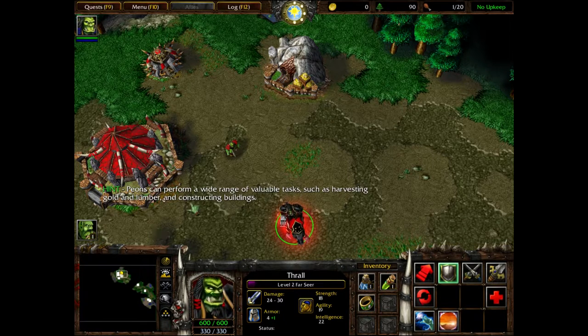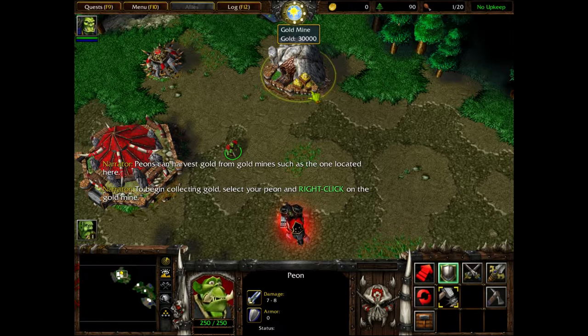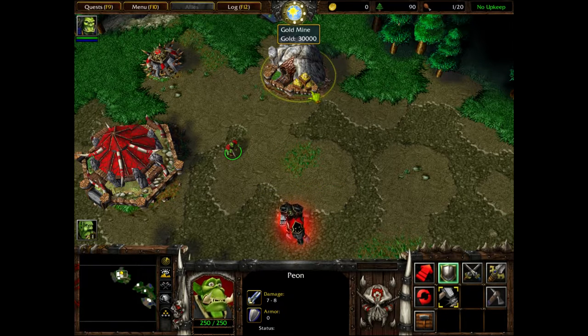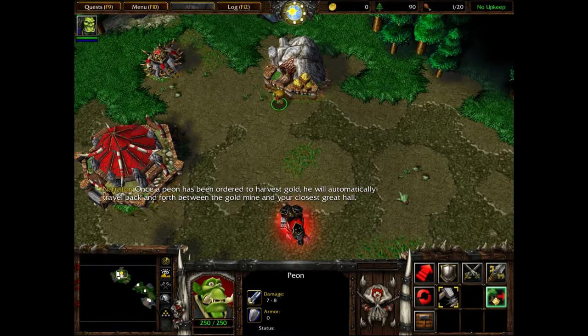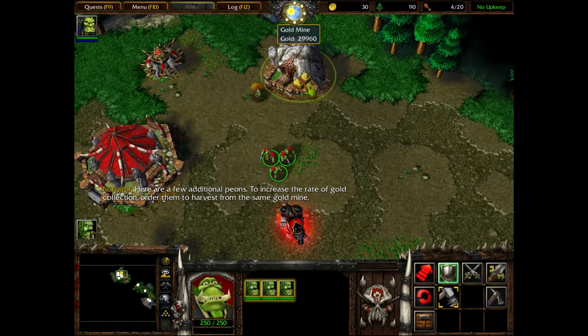We can also hit this button to find idle workers, which is on F8 — way over on the right of the keyboard, unfortunately. Peons can harvest gold from gold mines, such as the one located here. To collect gold, select your peon and right-click on the gold mine. Once a peon has been ordered to harvest gold, they will automatically travel back and forth between the gold mine and your closest great hall. All you guys, give me gold!